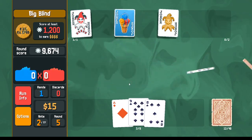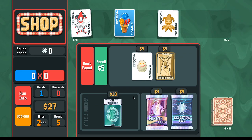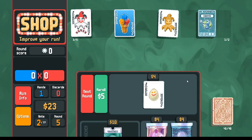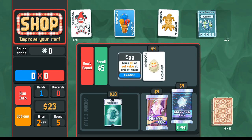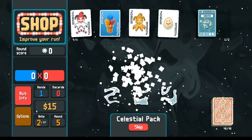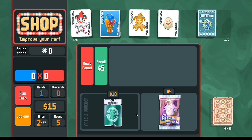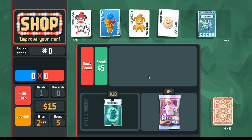The earlier we make our flush house, the earlier we unlock the series cards and can start picking them up. For example, if I open up this Priestess pack there's a series card. Since I have the Golden Joker and the Egg I'm very well set on income, so I feel fine spending a little extra money. Think of it this way: if each series card is worth maybe 50 more than a Saturn planet card, it's worth it to spend 50 more money.